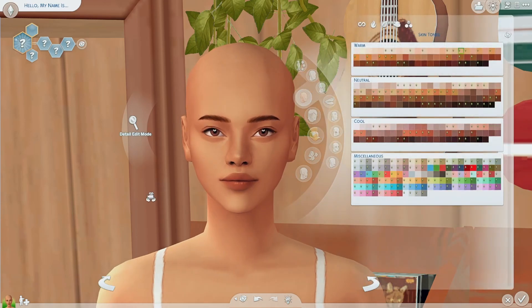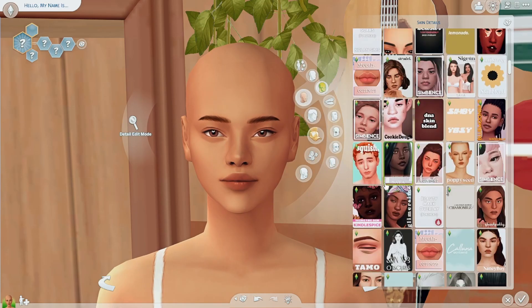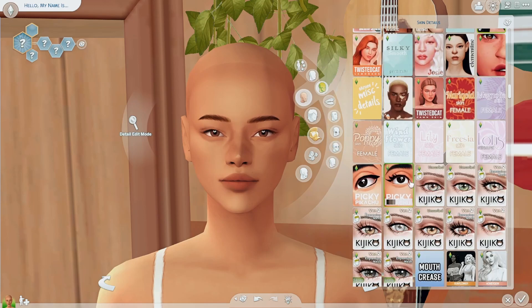After the face I usually go for skin details, but then I go back and edit the face a little more to perfect it. My favorite skin detail right now is this oat milk skin detail — I forget who it's by — but it gives them like this soft baby look and I just love it so much. I'm gonna go for the oat milk skin blend.